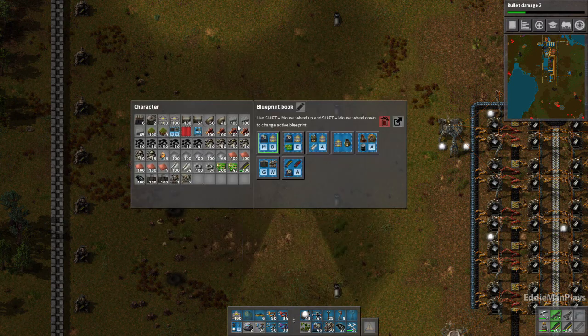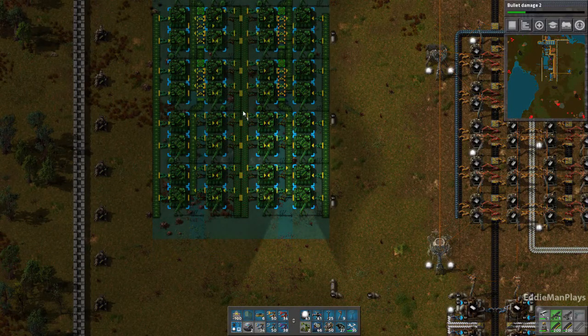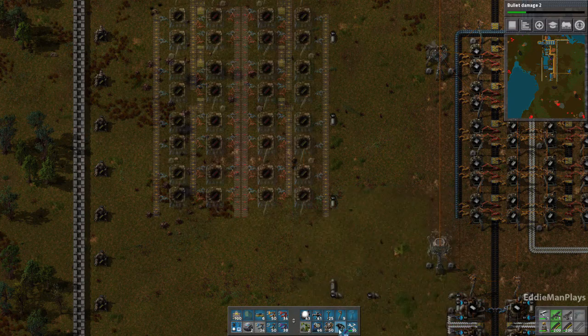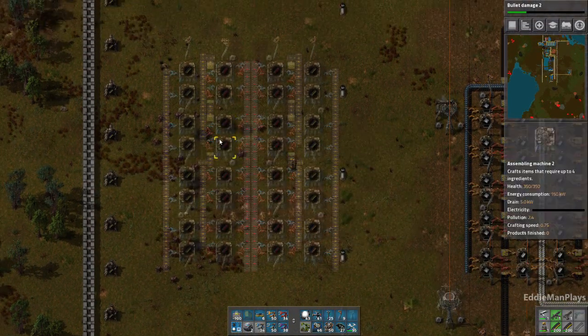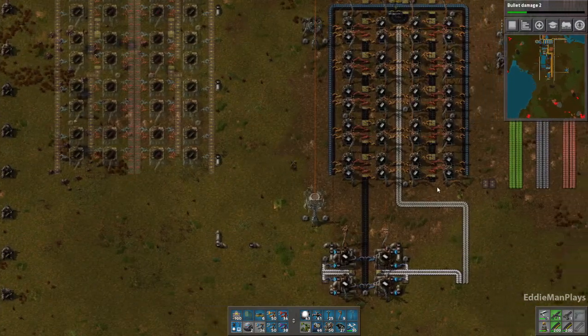My blueprint book is here — we're going to put the array right here, make sure it lines up. It does, we're going to place it, nest it right there. Perfect. Now I don't have red belts yet so we'll just do everything yellow right now, and we'll start from the top and slowly work our way down. But the first thing I want to do is split the steel.